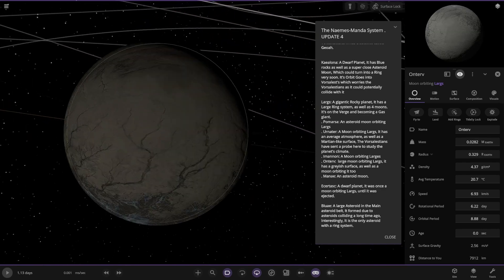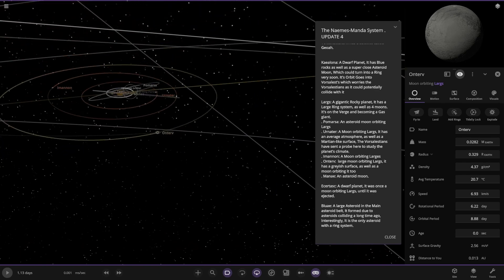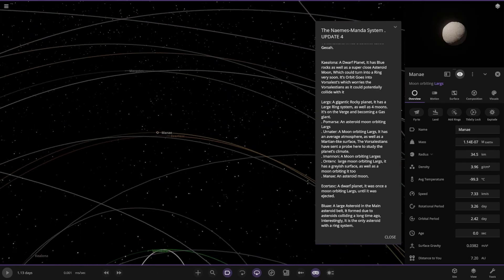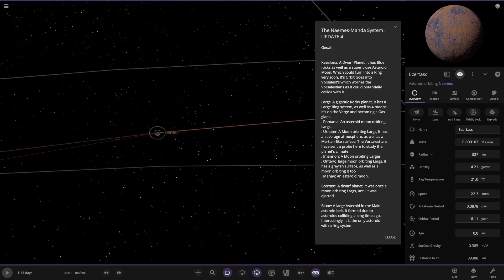Got this one over here as well — has another moon around it. The last one called Manet is an asteroid moon. Got this nearby dwarf planet as well — was once a moon until it was ejected, and it has a moon of itself as well.